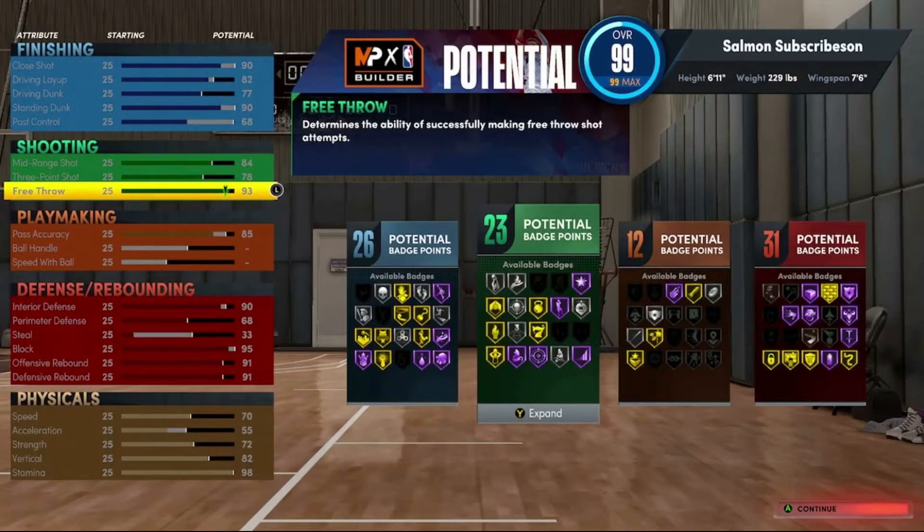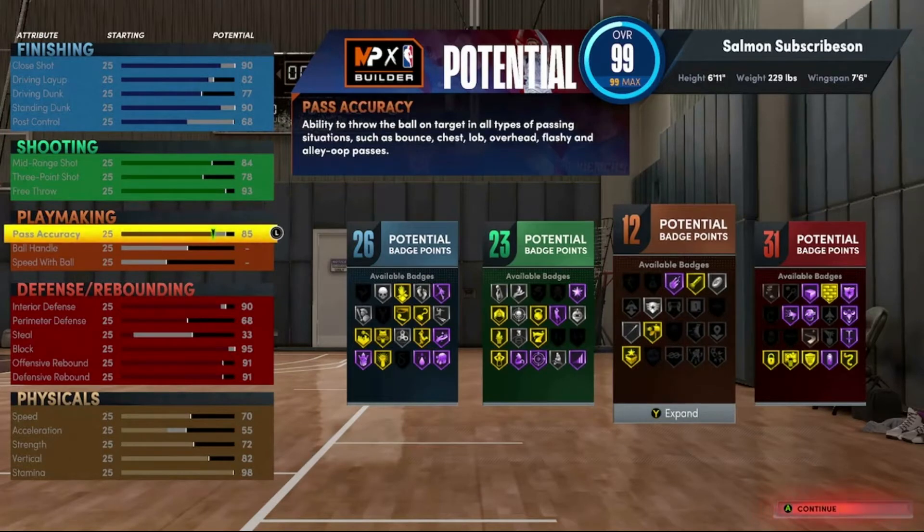I like making all my free throws and I play rec, so I keep it high. But if you don't play rec, pro-am, or my career — if you only play park, the event center, or ante up — get rid of the free throw and throw those points into other stuff you need. Pass accuracy 85 is such a good stat. You don't need ball handle or speed with ball as a center. With that pass accuracy you get gold bullet passer and hall of fame break starter, silver dimer — 12 playmaking badge points.